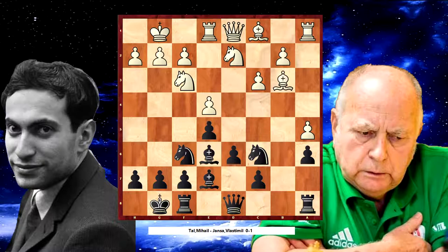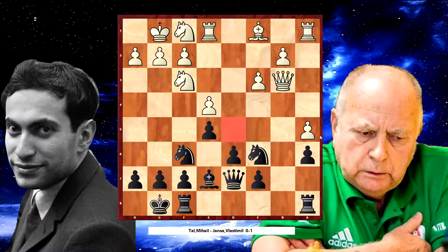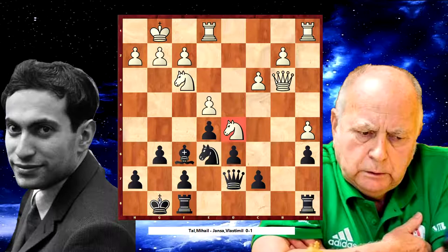Now we are watching an interesting position — an interesting game from Albin Sotsko, 2006. White played Knight to f1 and the most important square for him is d5. White will go Bishop to g5, take this Knight, and of course go to d5 immediately. I'm going to show you the game played in 2006, and I remember this position.